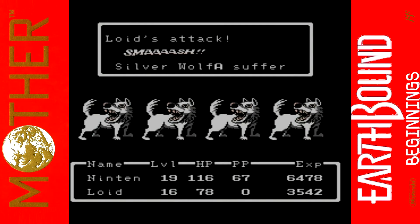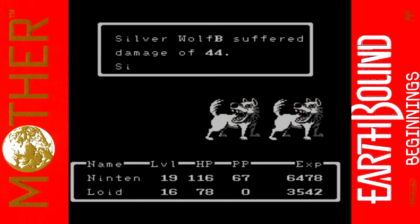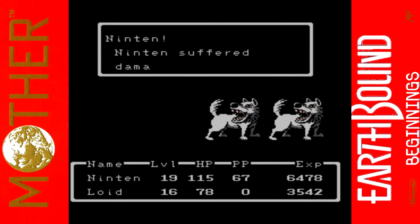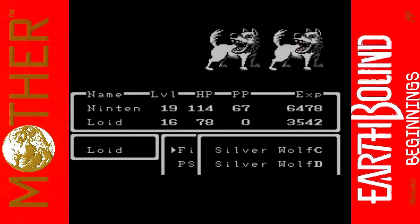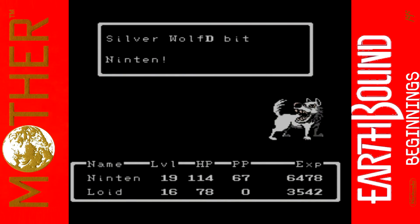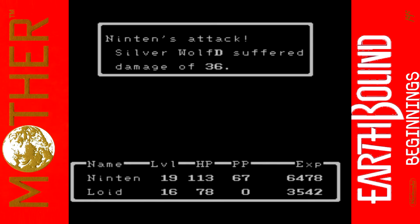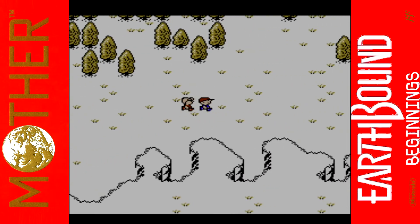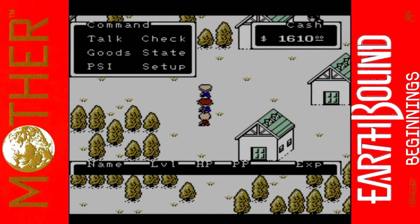All the wolves are doing 1 HP damage now with the defense boost. We can go back to Duncan's Factory to get free bombs if needed — I think we missed quite a few bottle rockets and bombs there. Ninten attacks the first wolf, Lloyd attacks the second. Ninten got a smash for 72 — we're almost done, taking like no damage at all. Done! Ninten does about double the damage Lloyd does. Looks like we're in town!